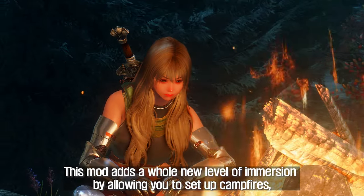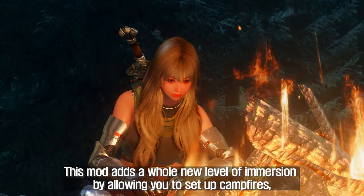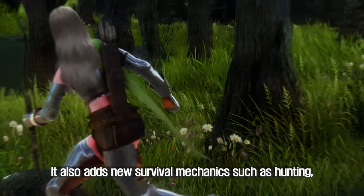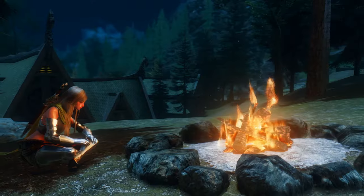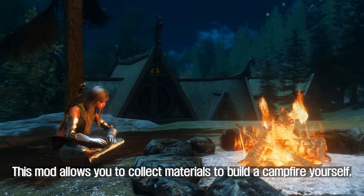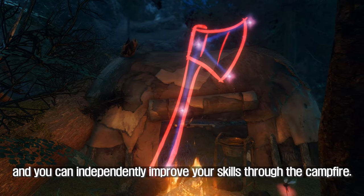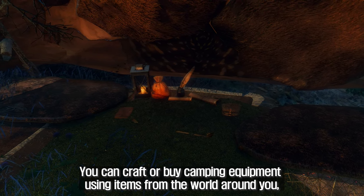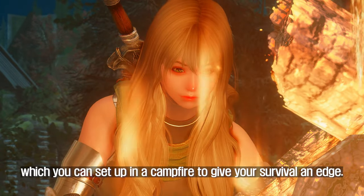Next up is the Campfire Complete Camping System mod. This mod adds a whole new level of immersion by allowing you to set up campfires, cook food, and sleep in the wilderness. It also adds new survival mechanics such as hunting, trapping, and fishing. This mod allows you to collect materials to build a campfire yourself, and you can independently improve your skills through the campfire. You can craft or buy camping equipment using items from the world around you.